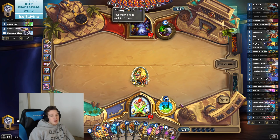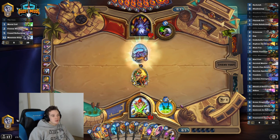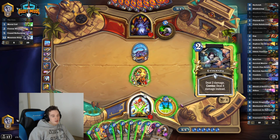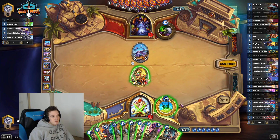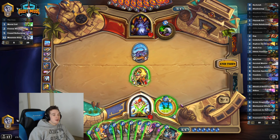They have a five mana 5/5 dragon with hellfire as a battlecry — it's like a nine mana combo and you don't win the game instantly, so it's a little bit awkward. That's the hellfire card. This is good here — I don't think I just do the flick on the hellfire card, I think it's good enough.